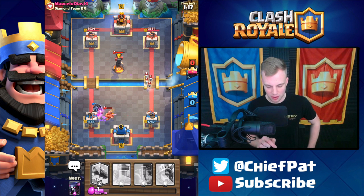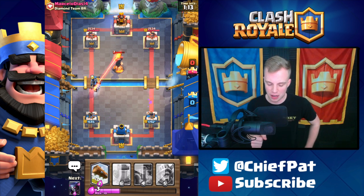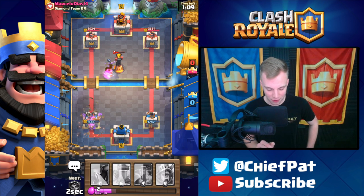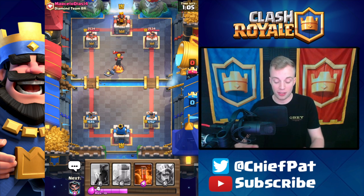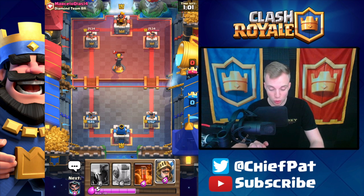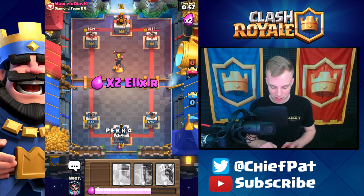Dark Prince is going to miss on that Miner — not a great play, and this is a struggle so far but I still have faith. Pekka Double Prince used to be the strongest strategy inside of Clash Royale and right now it's getting wrecked by this Inferno Tower. Man, those were really the days with Pekka Double Prince — it was craziness back then. Clash Royale was a wild west; no one had any idea what actually worked and didn't work.